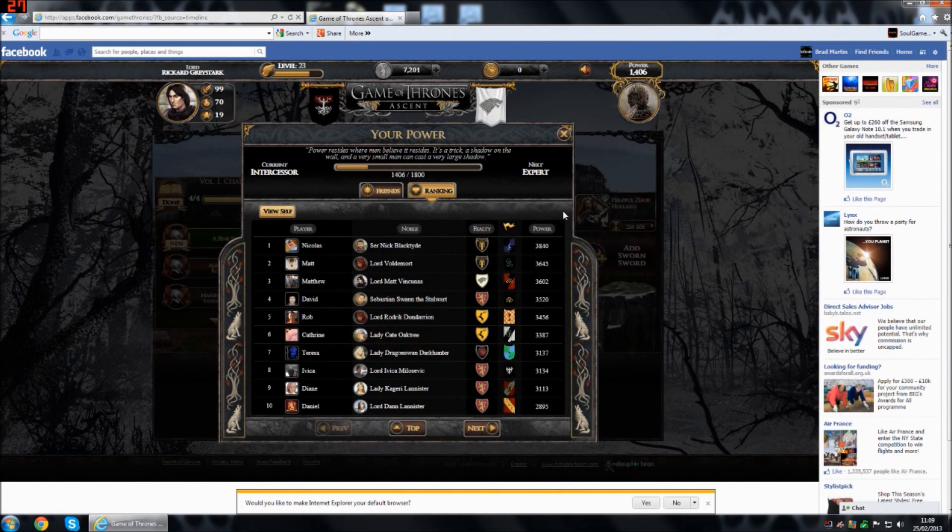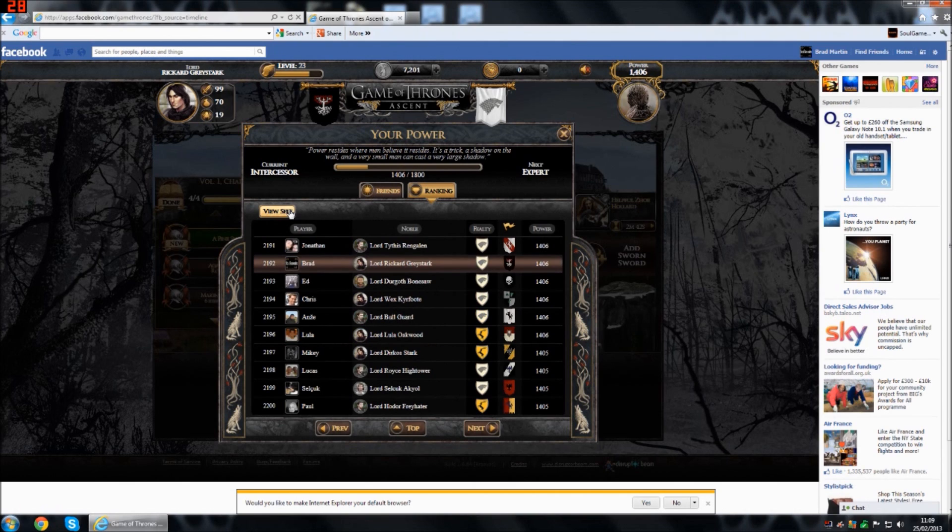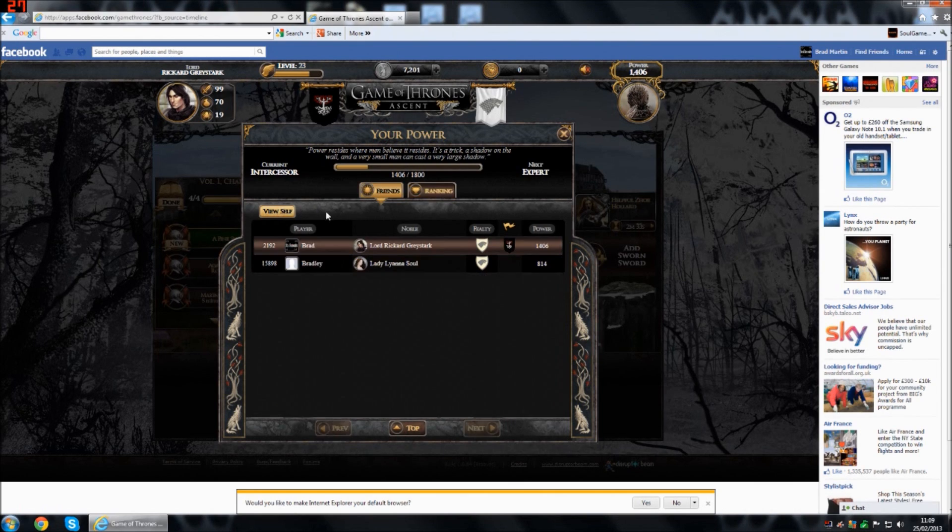Power resides where men believe it resides. It's a trick, a shadow on the wall, and a very small man can cast a very large shadow. This is the power rating scoreboard. This shows you what nobles are winning the Game of Thrones and how far you are away from winning it yourself. And after all, you win or you die.